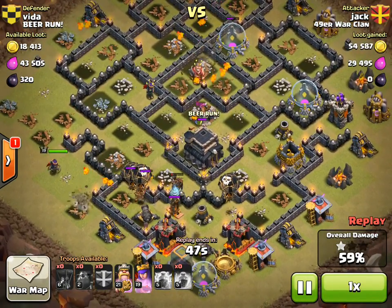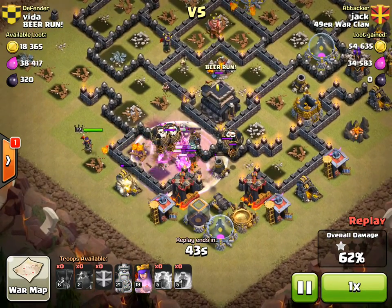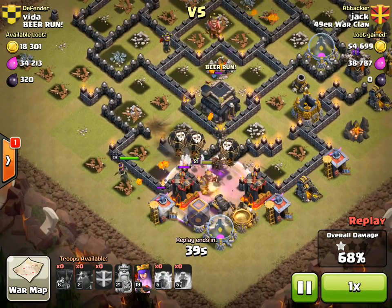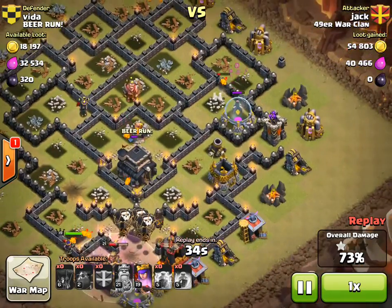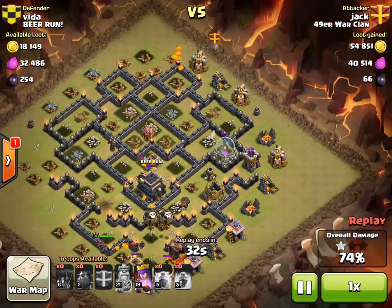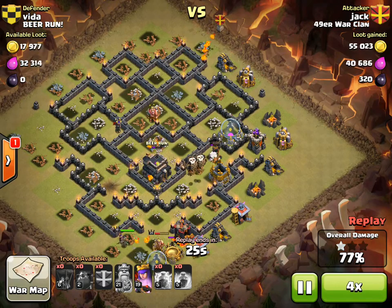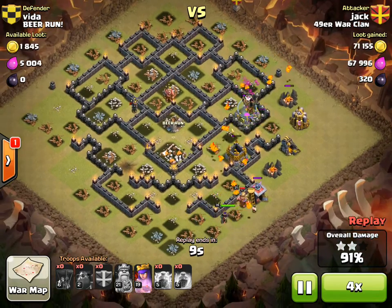He started to run out of a little bit of juice, so he dropped his heroes — though he probably could have gotten the three star without them; it would have been a little bit closer. Still has one lava hound up which will run over with the balloons and take out those last couple of defenses, and he goes ahead and gets the three star. Great job, Jack, on that attack.